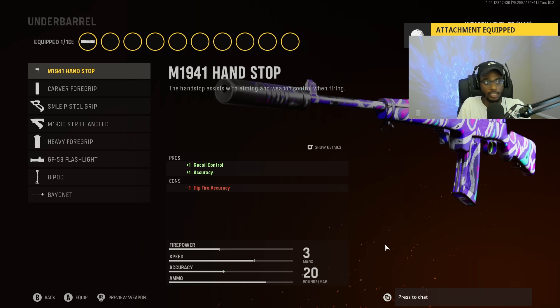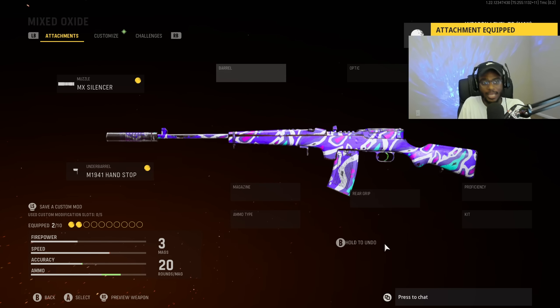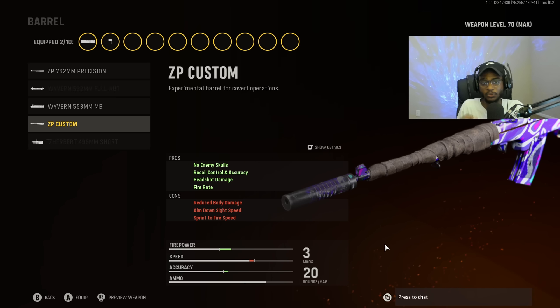For the underbarrel, because this is a precision weapon, the M1941 Handstop is going to be your best option with that recoil control and accuracy — a go-to under the underbarrel category. For the barrel, you have to run the ZP Custom. This is the only way you can get a one-shot kill no matter where they are on the map — giving us recoil control and accuracy, headshot damage, and fire rate. Definitely the best barrel to run on this gun for that one-shot kill potential.